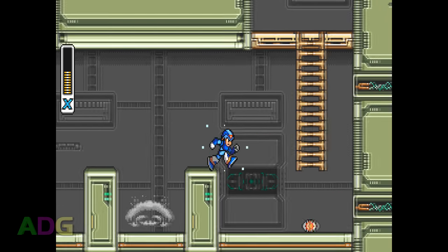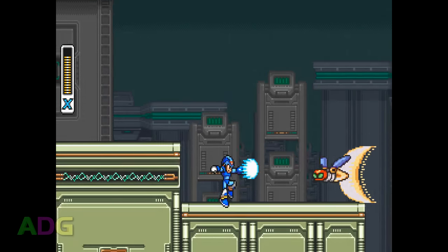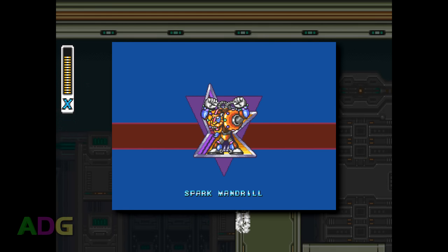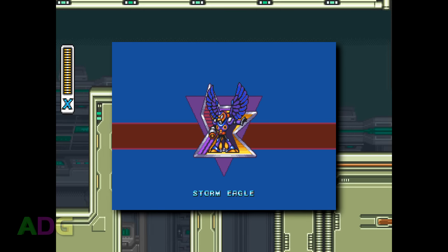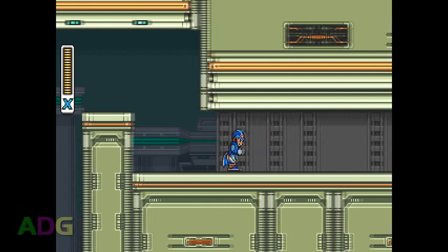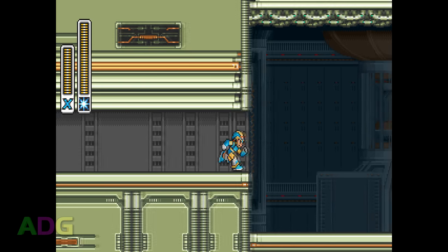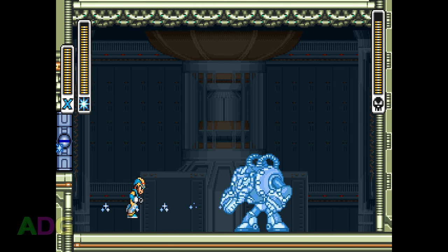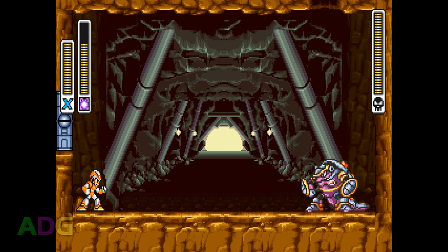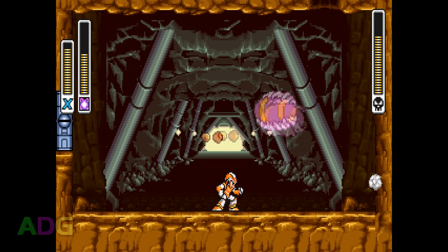One major difference between Mega Man X and the original series is that the boss names don't all end in 'man.' The bosses, in my preferred order for defeating them, are: Chill Penguin, Spark Mandrill, Armored Armadillo, Launch Octopus, Boomer Kuwanger, Sting Chameleon, Storm Eagle, and finally Flame Mammoth. One really neat feature is that when you hit a boss with the weapon they're weak to, a special effect often occurs. For instance, the ice weapon from Chill Penguin can temporarily freeze Spark Mandrill, and Spark Mandrill's electric weapon against Armored Armadillo will destroy its armor, allowing you to hit it while it's curled up in a ball.